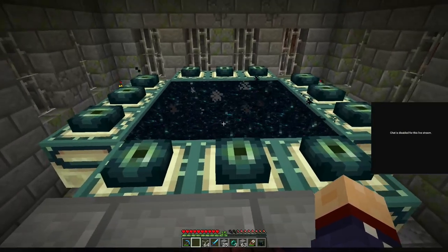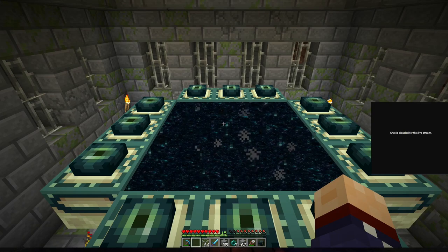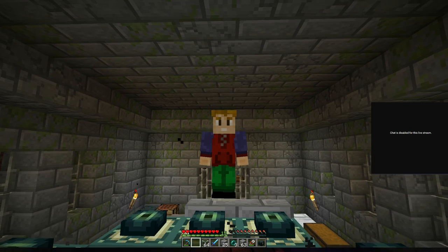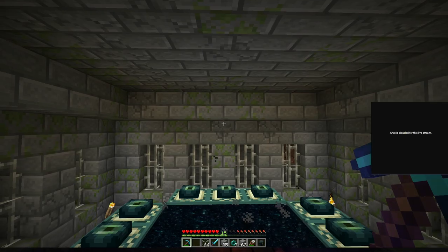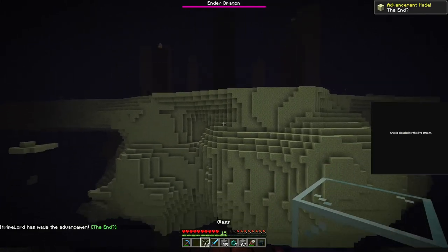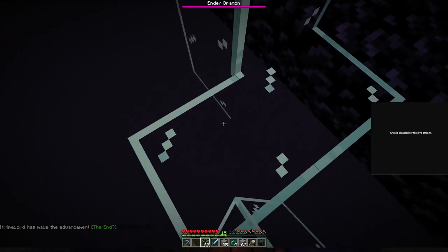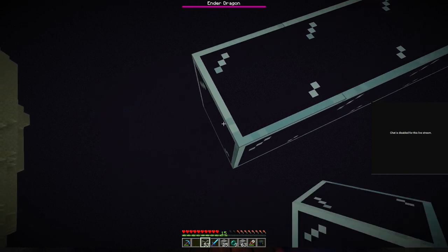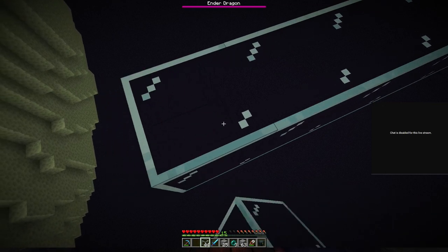Every time I see that portal it's trippy, because it's moving with your mouse. In we go — I'm scared of this, but here we go. Oh my god, we're far away. Go, go, go. Don't shoot me, please.